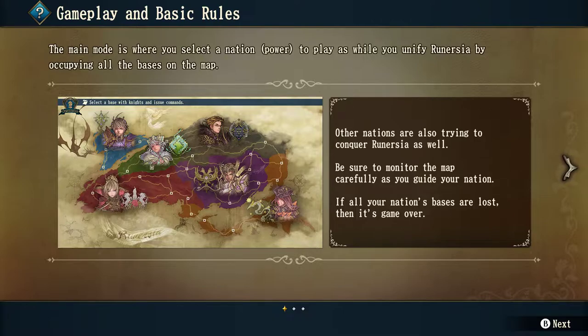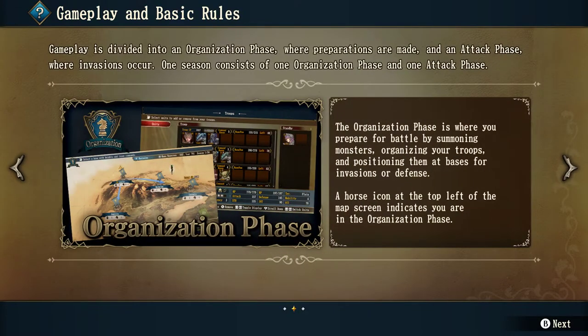The main mode is where you select a nation or power to play, and you unify Runercia by occupying all the bases on the map. Other nations are also trying to conquer Runercia, so monitor the map carefully. If all your nation's bases are lost, it's game over. Gameplay is divided into an organization phase — where preparations are made — and an attack phase where invasions occur. One season consists of one organization phase and one attack phase. The organization phase is where you prepare for battles by summoning monsters, organizing your troops and positioning them at bases.